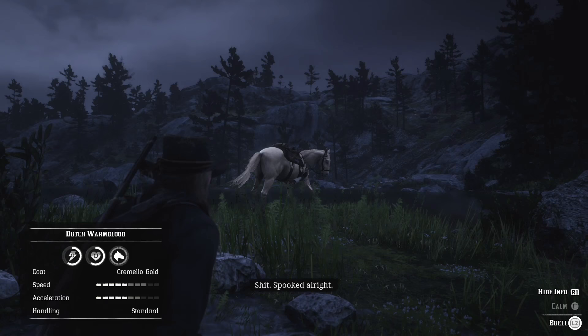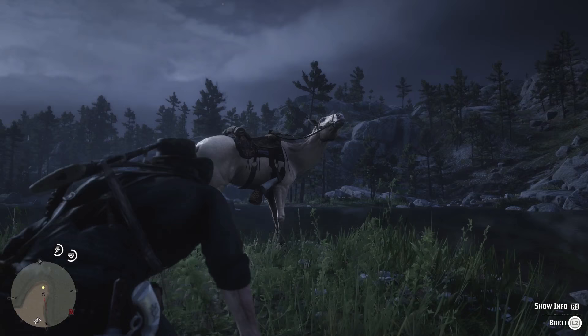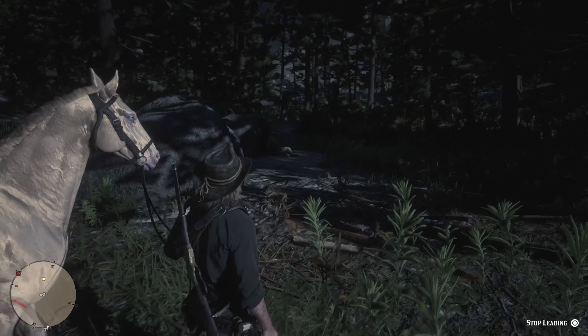We need to walk up to Buell and calm him. You're going to walk up slow while crouched and hit your calm button until it disappears — which is a little different than capturing wild horses. Once the calm button disappears, you can walk up to Buell and then lead him back to the veteran. Once you drop Buell off, you'll learn additional information about the stranger and be able to continue his side questline.